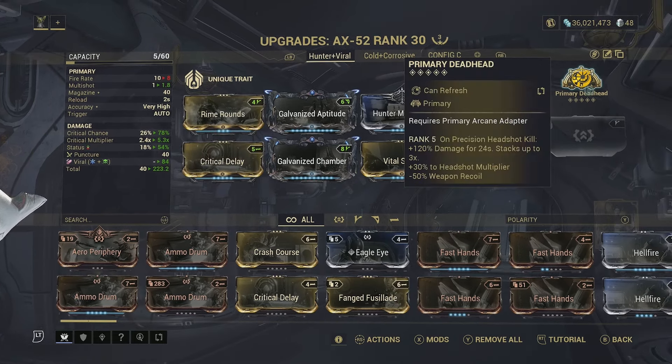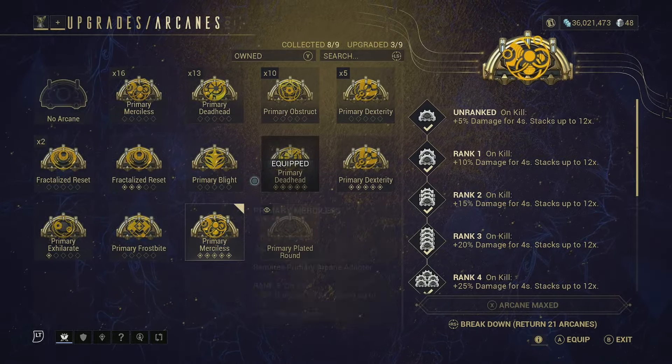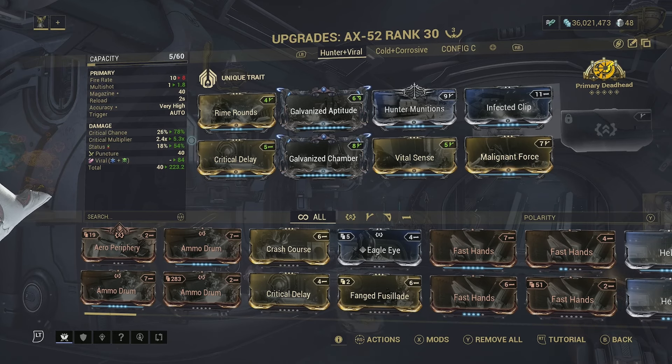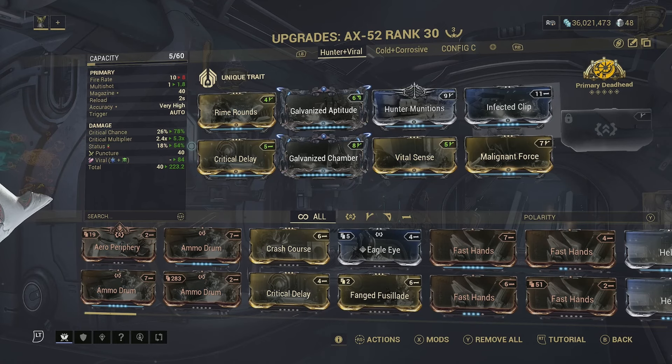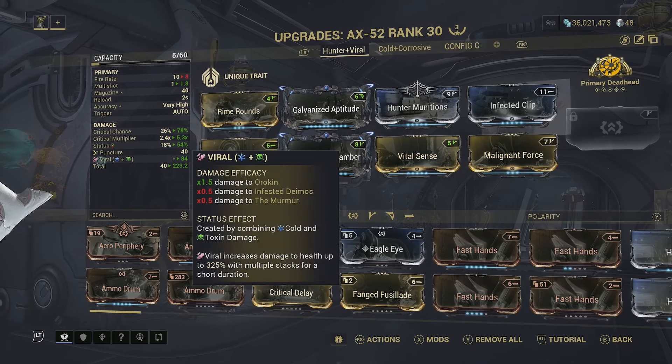We are also using R5 Primary Deadhead as our arcane. This procs on precision headshot kills, giving us an extra 120% damage stacking up to three times, along with headshot multiplier and reduced recoil. You could swap it out for Primary Merciless if preferred, but aiming for the head deals even more damage. This build gives us a 78% critical chance, a 5.3x crit multiplier, and a 54% status chance, dealing mainly puncture and viral damage that does 1.5x damage to the Orokin faction. Paired with Hunter Munitions, we'll be dealing serious damage.